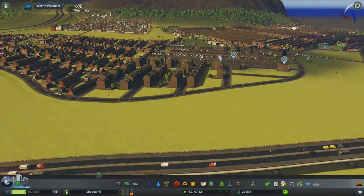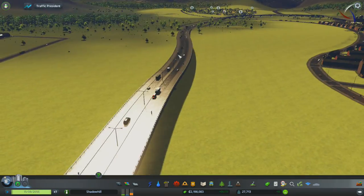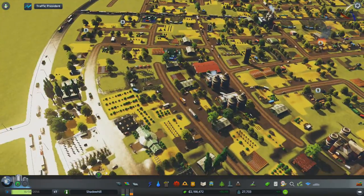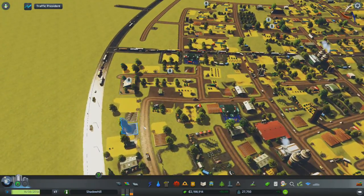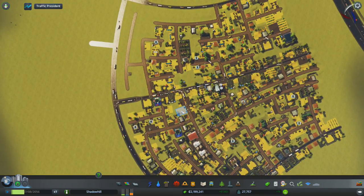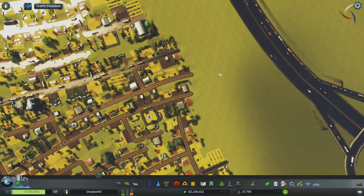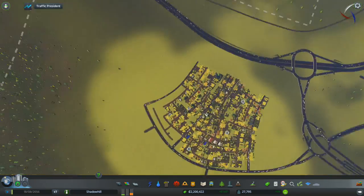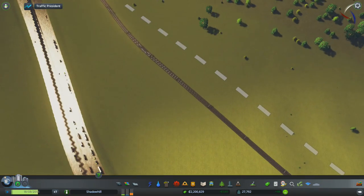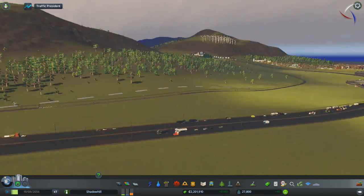If you look over here now you can see that with the elevated road, it's getting closer. There's a lot of crime in this area though — what is going on? And some rubbish. It's like the police cars just can't — of course they can't — there's so much traffic. I think with the railways over here, a train station somewhere here is going to be massively required.